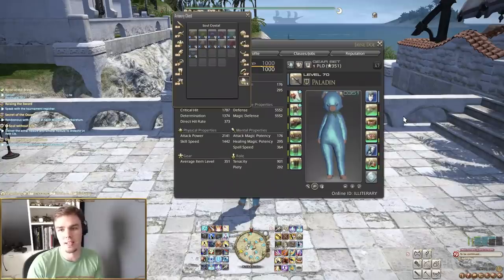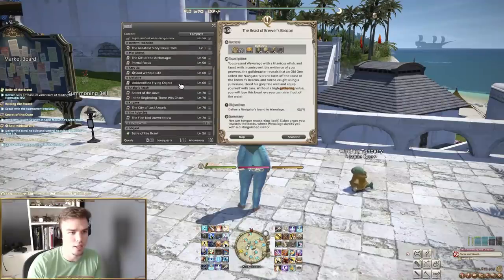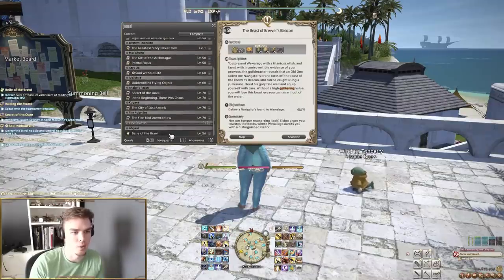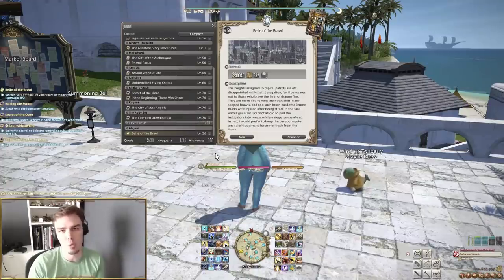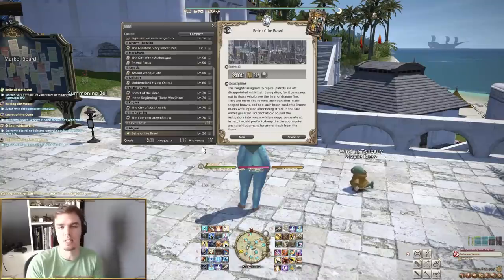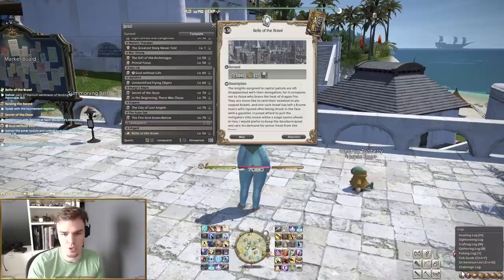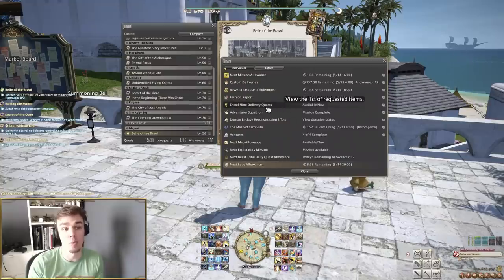Also at level 10 you unlock Levequests. They appear in your journal just like any other quest with a little exclamation point in a square icon. They're basically repeatable quests, kind of like dailies from other games, and they pull from allowances that cap out at 100. You can see when the next round of Levequests recovers in your Duty Timers tab, found under Logs — bound to Control+U for me.